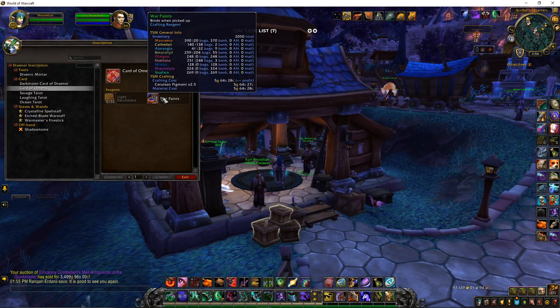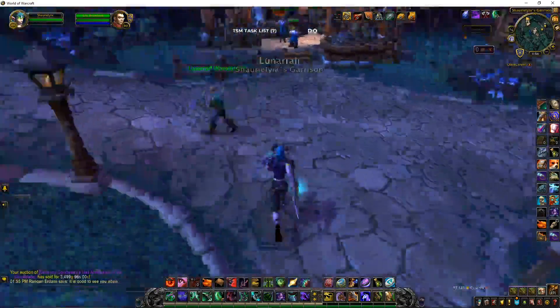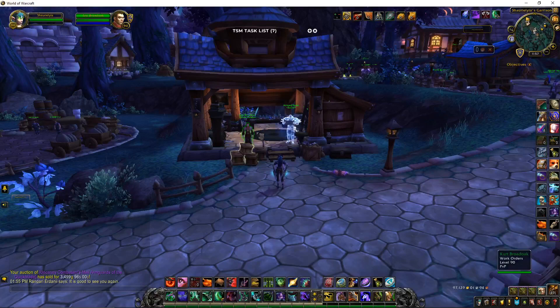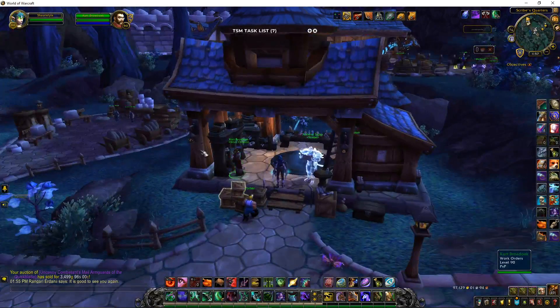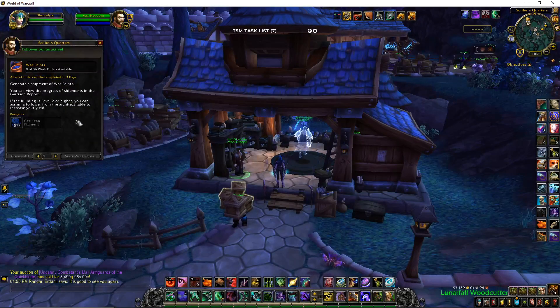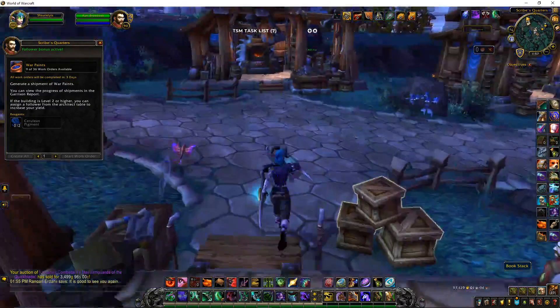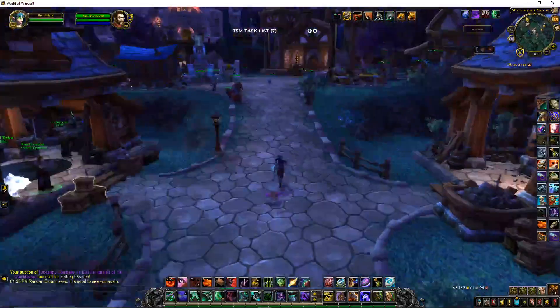I'll link my Card of Omens video at the end. I talked about doing a month-long gather of War Paints. All my characters are currently making sure I have all the work orders going. I did lose some time this week due to real life, and with the server merging, all my work orders disappeared. So I got the pigments back and found all my work order queues were empty — I had to go through all my characters and get their orders going again. That must have been something to do with the server merge.